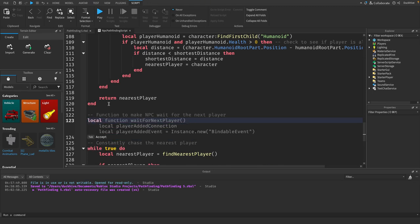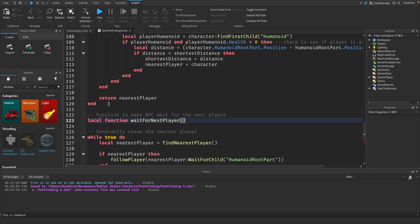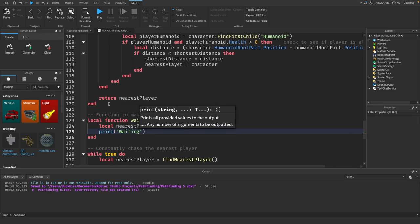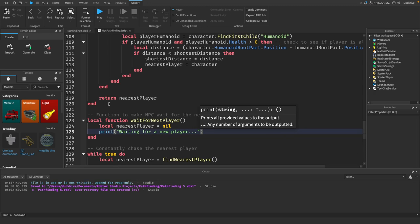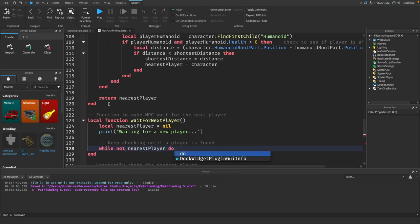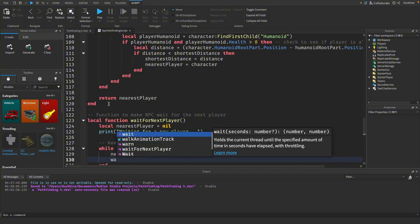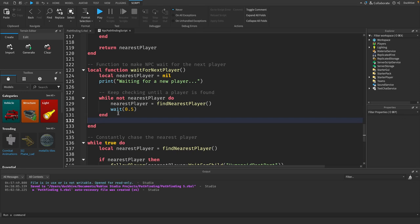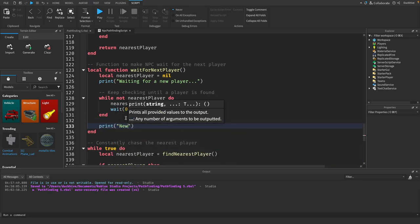We say `local function waitForNextPlayer()`. Inside, `local nearestPlayer = nil`. We add a print: `'Waiting for a new player'`. Then `while not nearestPlayer do` — inside that, `nearestPlayer = findNearestPlayer()`, then `wait(0.5)`. Outside the loop, print `'New player found'` and `return nearestPlayer`.